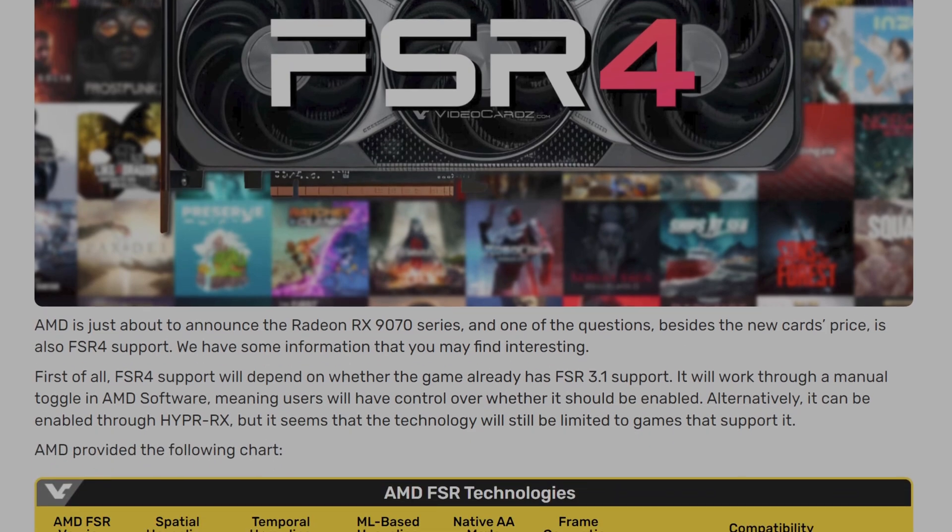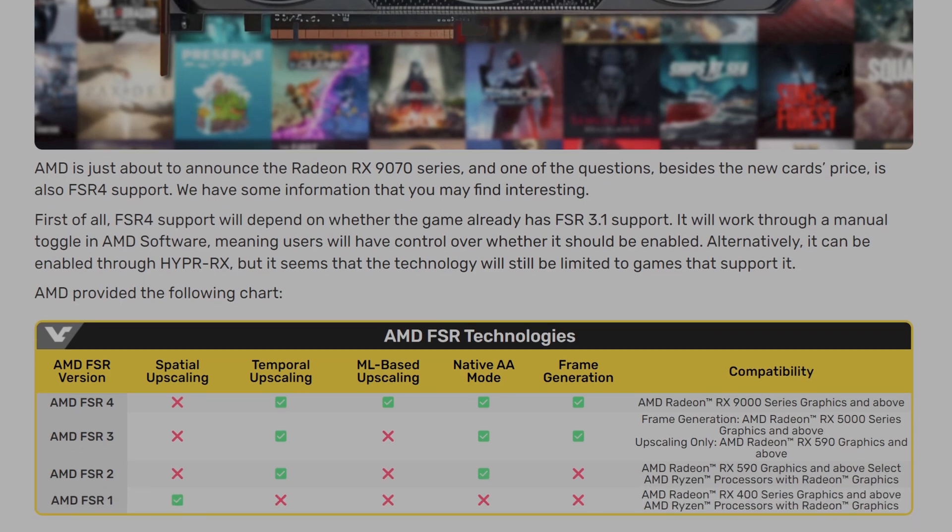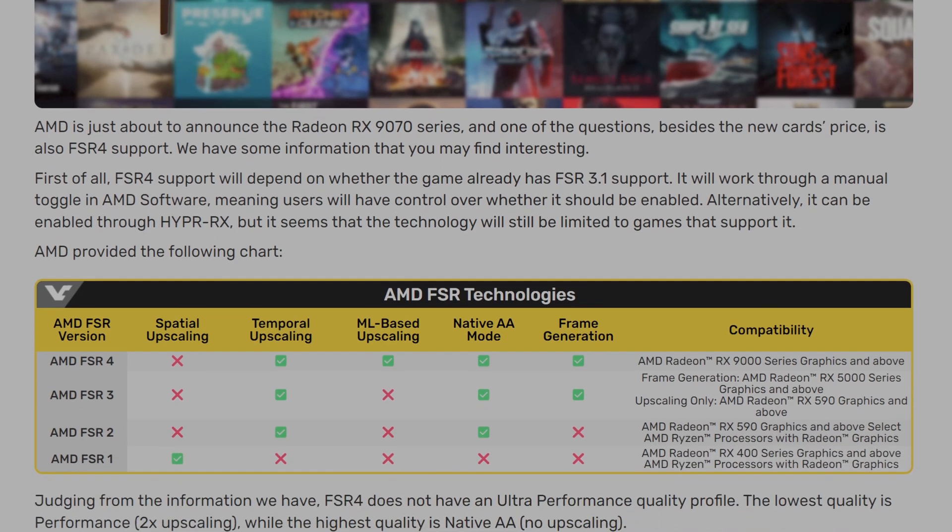FSR 4 support will hinge on whether a game already incorporates FSR 3.1. It will be activated via a manual toggle within AMD software, giving users the ability to decide whether to enable it. Alternatively, it can be activated through Hyper RX, though it appears the technology will remain restricted to games that natively support it.